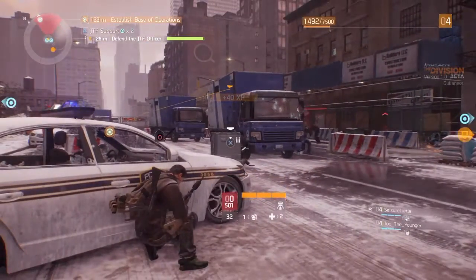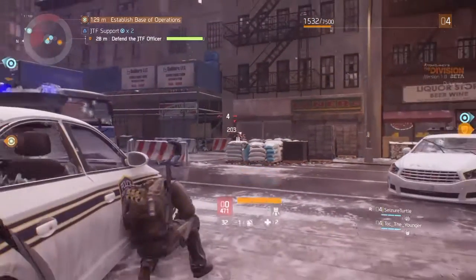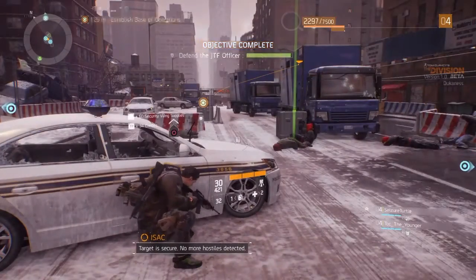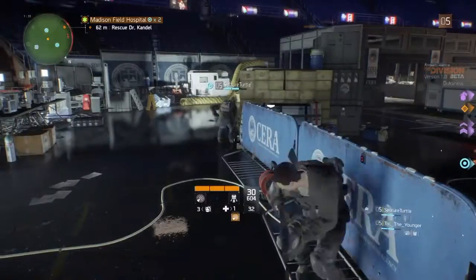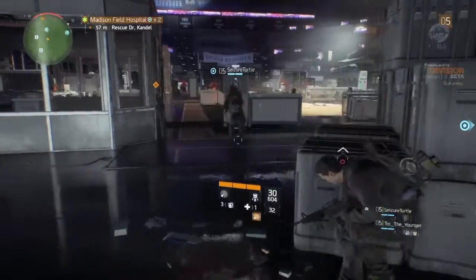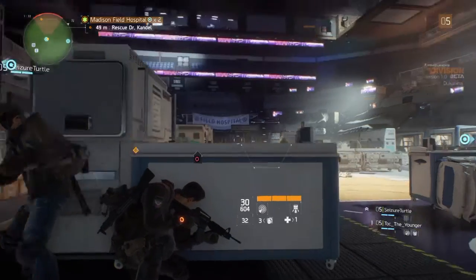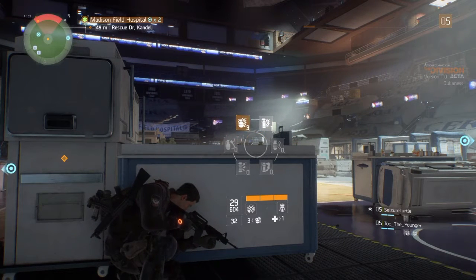One negative thing I do have to say about the cover system is that Circle is vault whereas X is take cover, and traditionally it's the opposite — X is your jump and vault button, Circle is your crouch and take cover button. I'm not sure why Ubisoft did this, but I would hope in the full version of the game you're able to remap those controls. You were not able to do that in the beta, so that's just a point of concern I have.